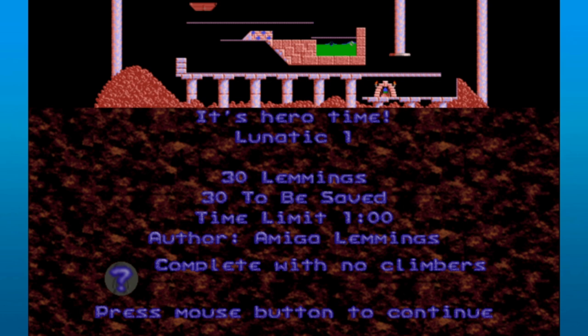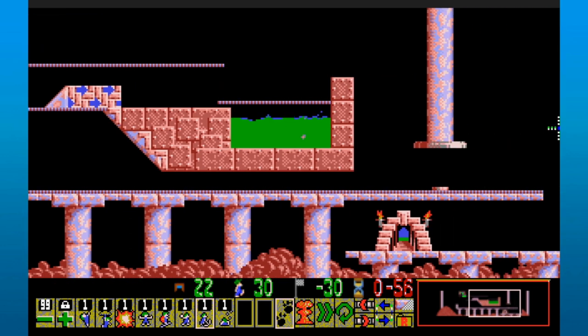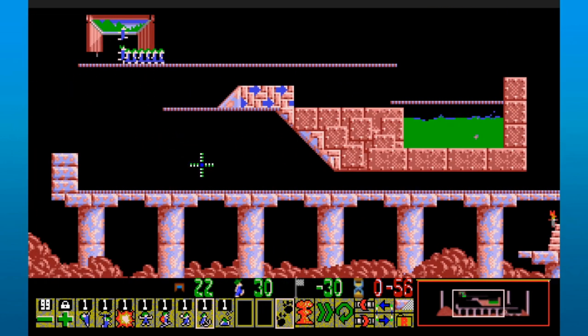We've got to save all 30 Lemmings. Is this the only level we've done that had a time limit in a talisman level? We have to complete it using no climbers, where normally we would probably use a climber right here. So what do we want to do? Build over that wall? There's only one minute in this level — taking that long to build would be a luxury of the bourgeoisie.